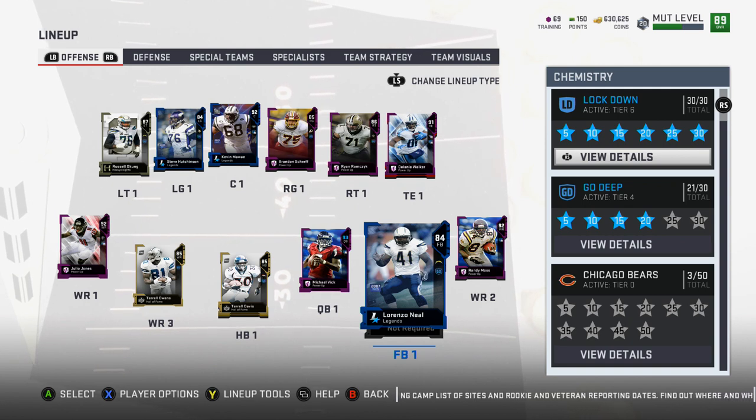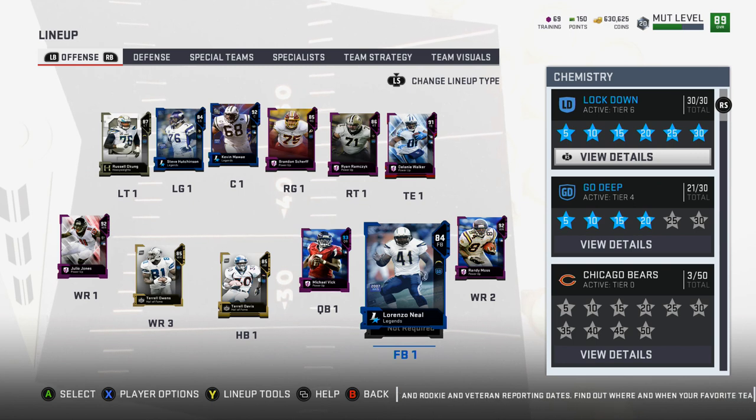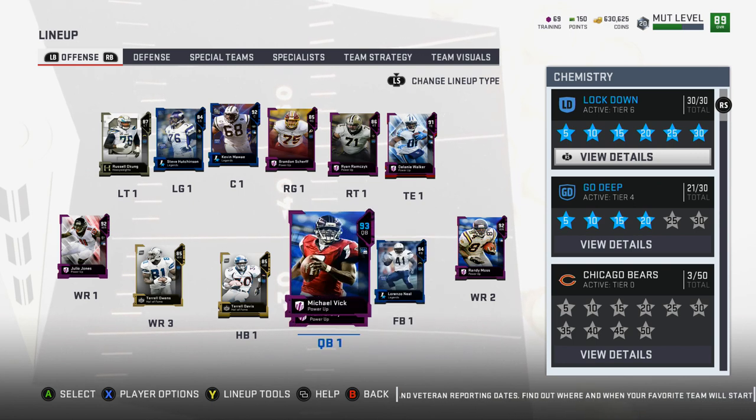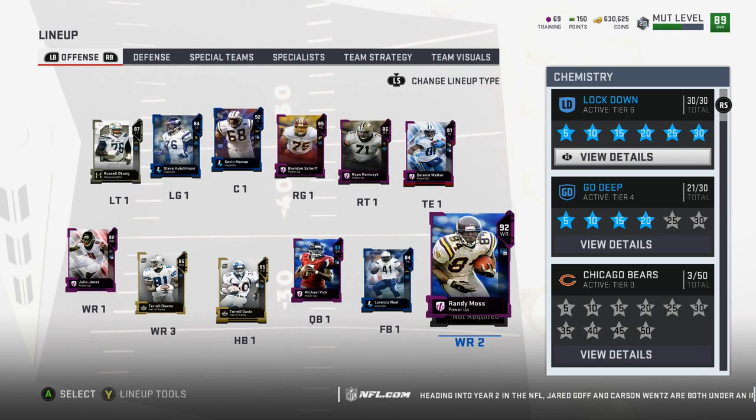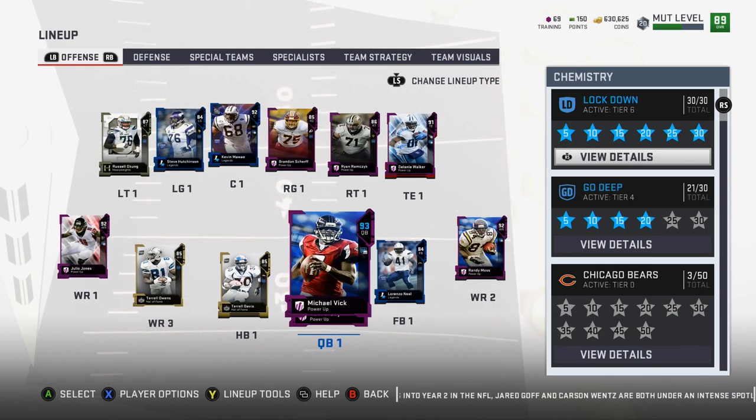Lorenzo Neal is my fullback — he's mostly in there for blocking on certain plays, I haven't thrown to him or run with him since I got him. Vick and Brady are my quarterbacks. You buy Vick at 91, the power up gets him to 92, and the Go Deep chemistry gets him to 93. The 93 Vick is gonna be my quarterback all year. If Michael Vick is in the game, he's my quarterback — I used him out of position last year too.